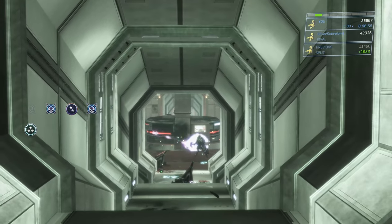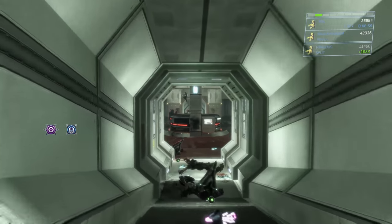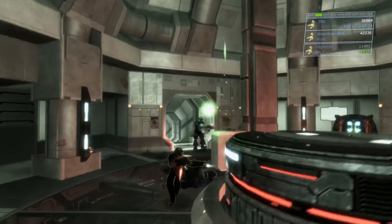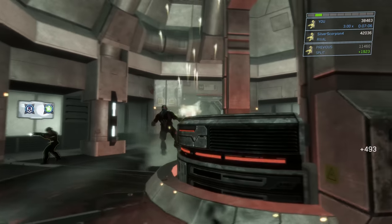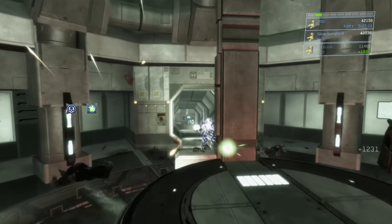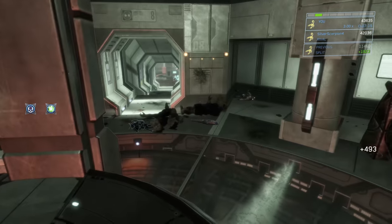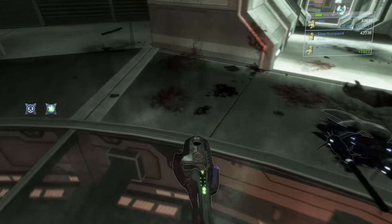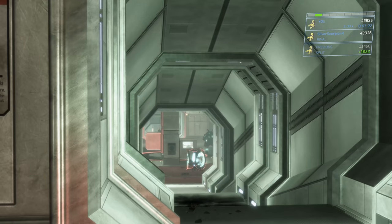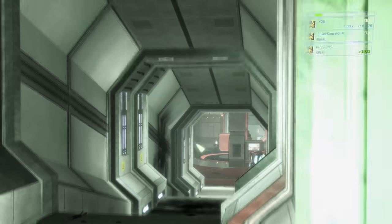Now we're turning our attention to the next room — more grunts in here. We're going to headshot these three guys. One of the jackals from that previous room actually ran into this next room, so that's why there was a jackal in there. Now we're going to noob combo this brute up ahead, and there are more brutes in the next room too. Eventually you're going to run out of plasma pistol, but there are grunts and jackals throughout all these rooms so you can always grab more. Fortunately there are two brutes here that had carbines so we should be set for carbine ammo.